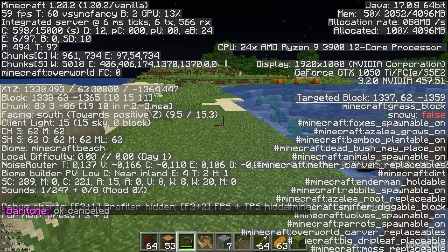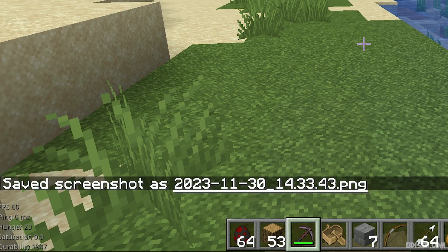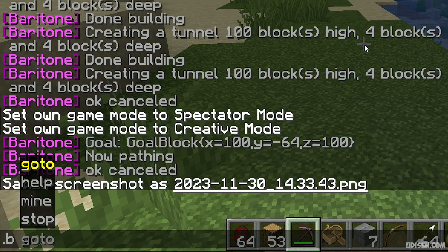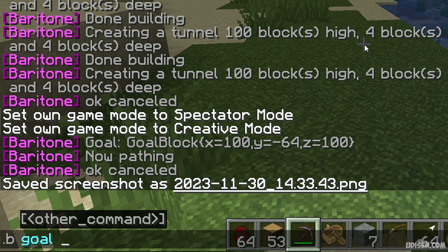Press F3 and see all these numbers — write down these coordinates, for example: 130, 63, and minus something. Write them down or take a screenshot by pressing F2 to save the screenshot with those coordinates. Then open the chat, use the command '.b goal', then enter the coordinates you wrote down — but change the Y coordinate (second number) to minus 64.